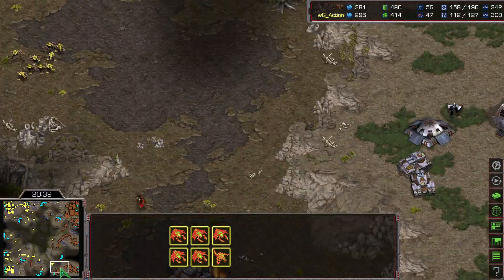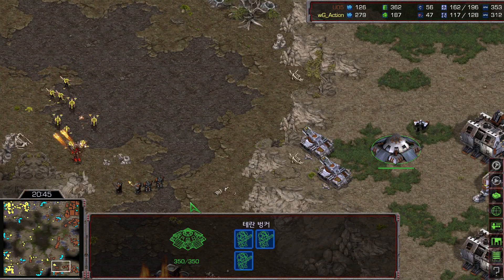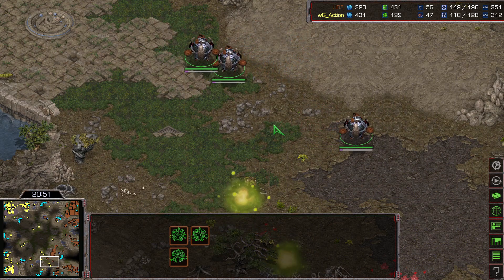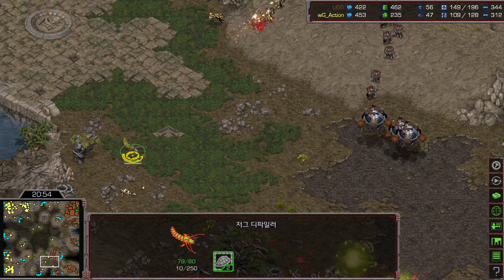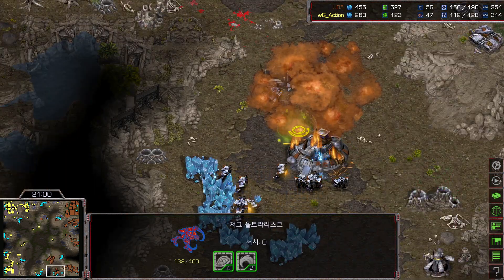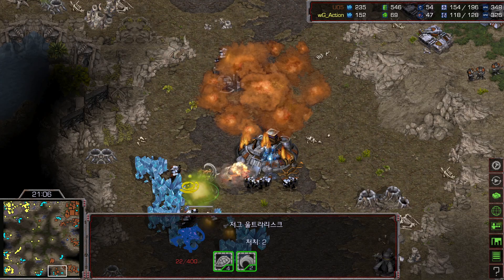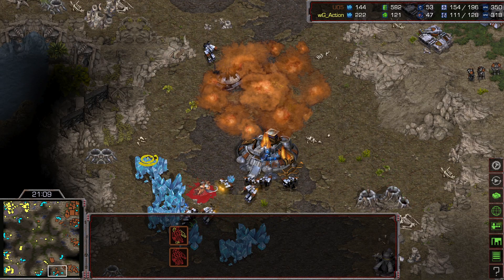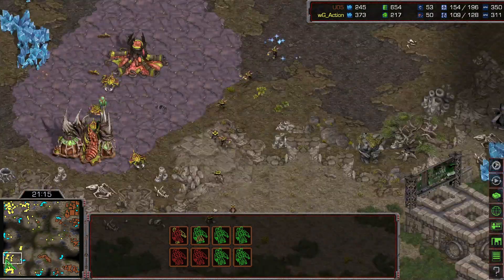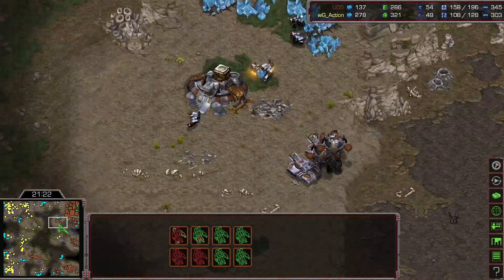More army is coming to the five o'clock side — that area is a little vulnerable. Rush does have units inside a bunker. A science vessel from long distance uses irradiate on time, but not enough energy for the second. Rush is slowly securing the expansion, but the lurker splash is also damaging SCVs — that's not what Rush wanted. Action is slowly securing the expansion and taking more expansions. Rush needs a little more time to secure the three o'clock and natural.